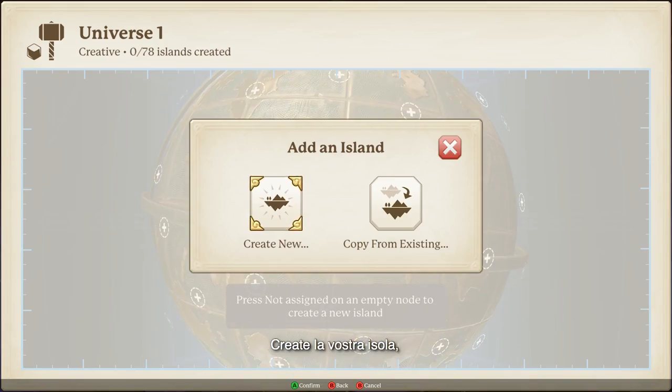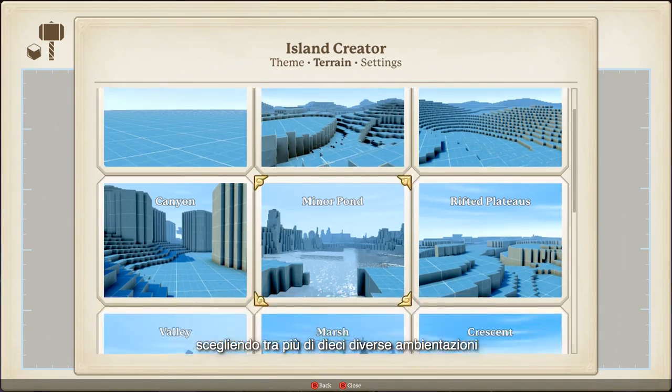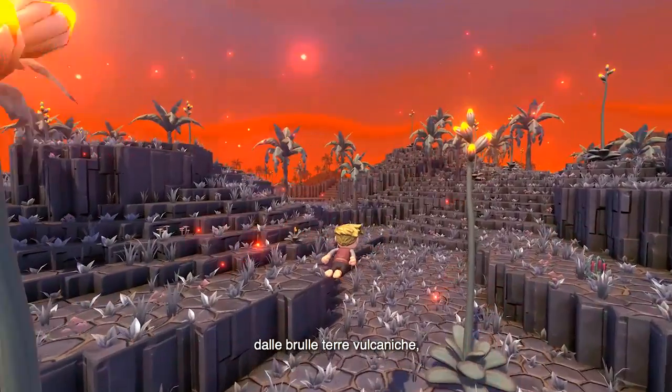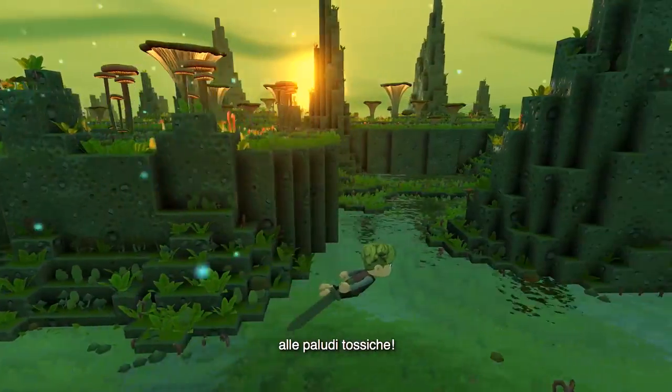Create your own island, choosing from over ten different environments. From verdant fields and winter wonderlands, to volcanic wastelands and toxic marshes.